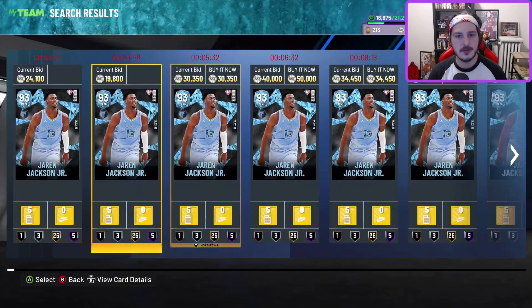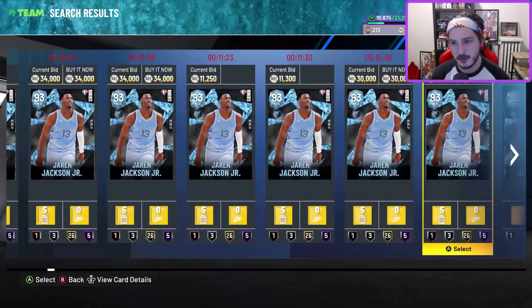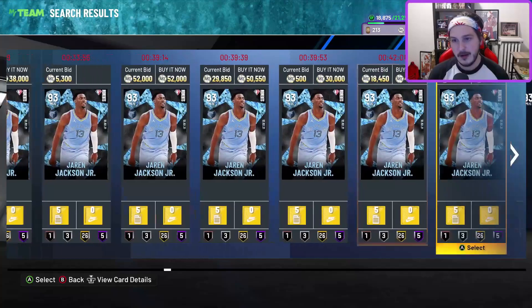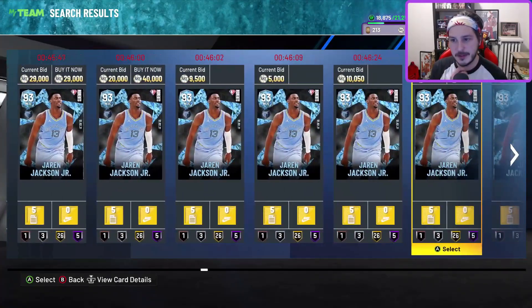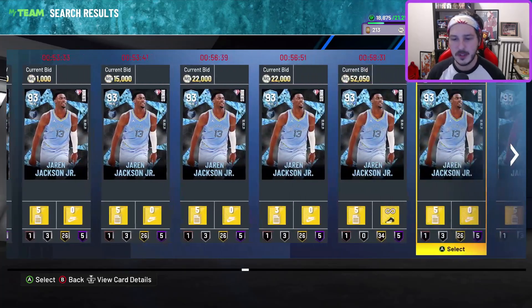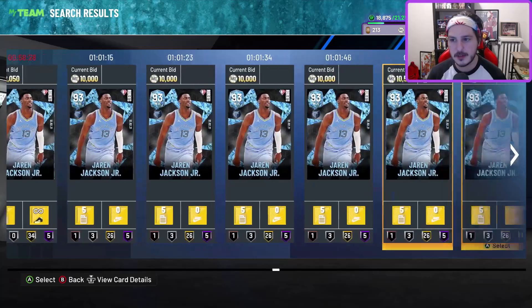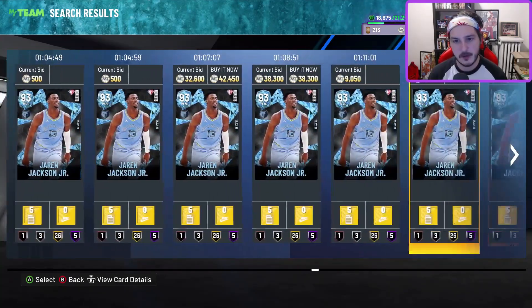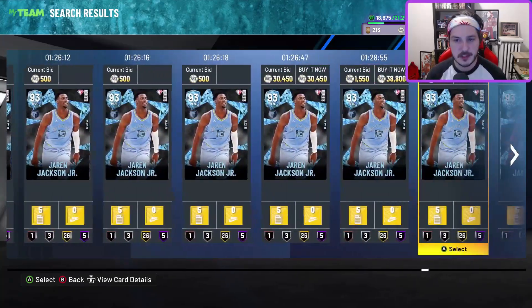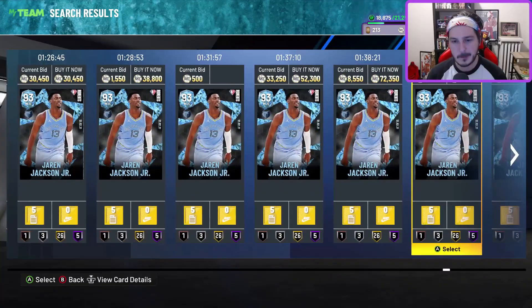Jaren Jackson Jr. is a little more expensive because he's more hyped. He's a very solid budget center but has some defensive issues. I haven't personally tested his jump shot — base 109, similar to Shawn Holmes' jumper, which isn't bad at all. This card is really solid if you're looking for a complementary budget power forward you can slot into your starting lineup, or if you've been using Christian Wood and want to replace him.